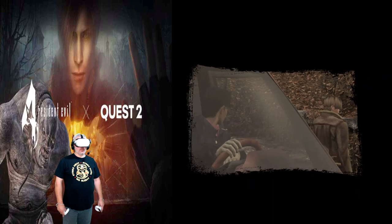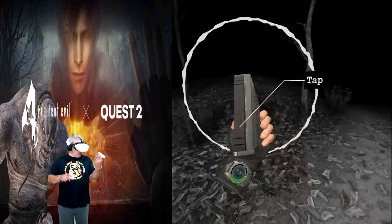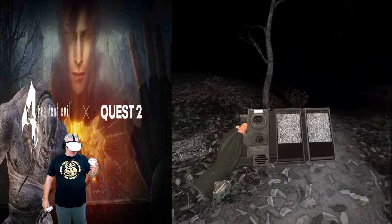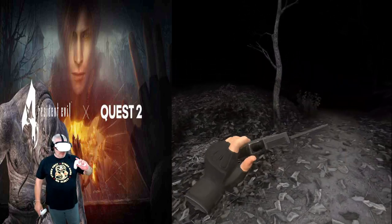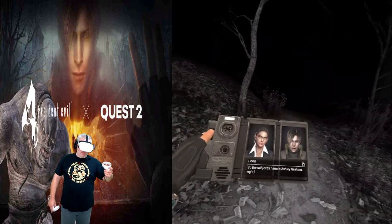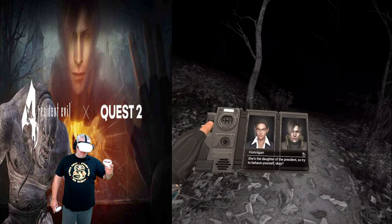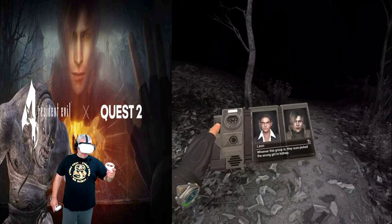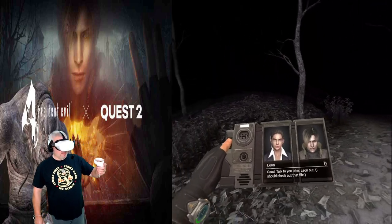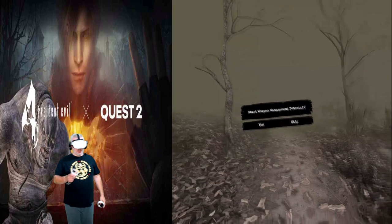Oh, here we go — got a cell phone! Very cool. I've got some hands. Leon's support contact Ingrid Hunnigan checks in: the subject's name is Ashley Graham, daughter of the President — so try to behave. Leon replies that whoever this group is, they picked the wrong girl to kidnap. It'd be cool if you could flip the phone closed. So, for the purposes of the video, we're going to skip the weapons tutorial since I've already done it and I know how to shoot.